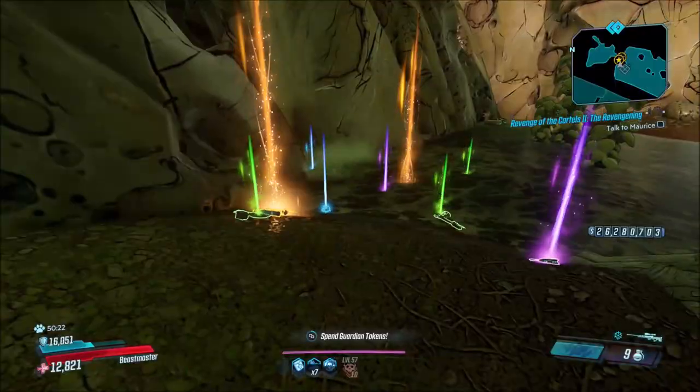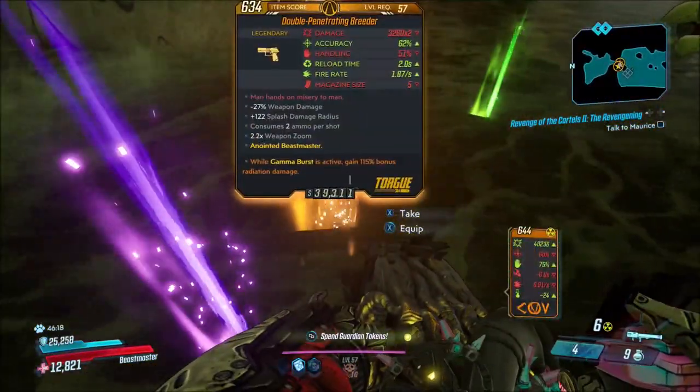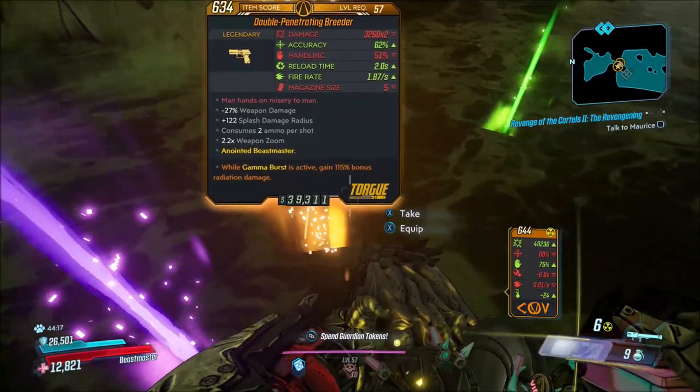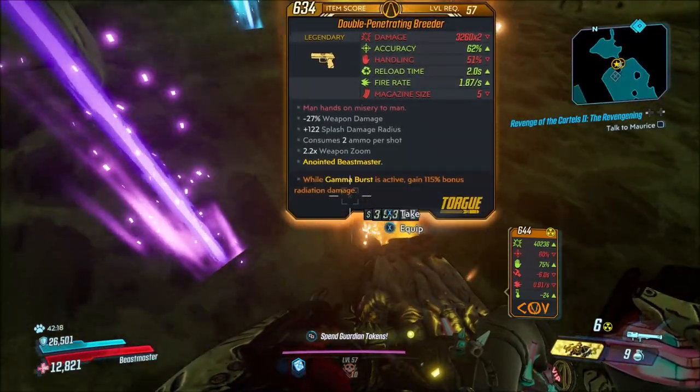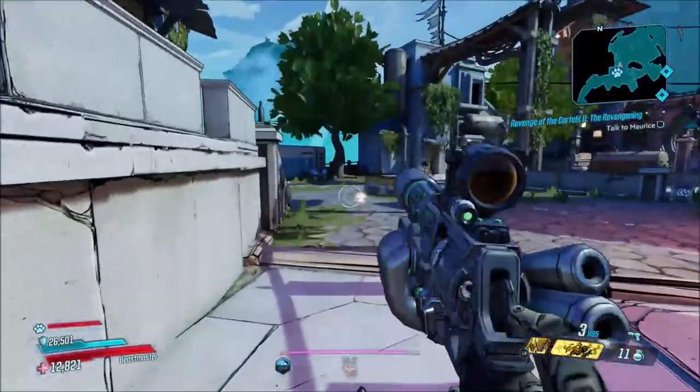Like I said, very easy farm, not that hard to do. Getting four chances at it really makes this easy. Any of the Legendaries you're trying to get from the Psycho Billies are actually not that hard to get, since there are four of them that spawn each time.